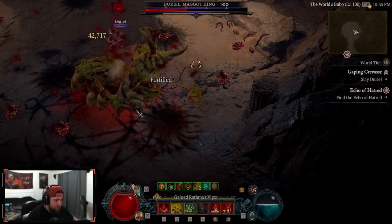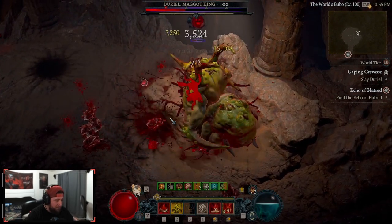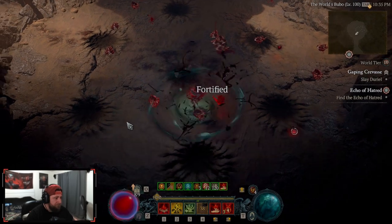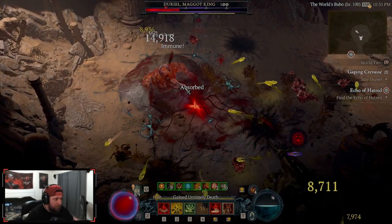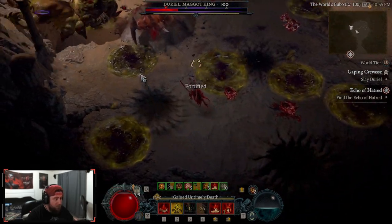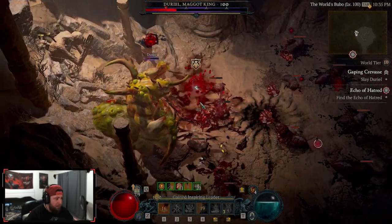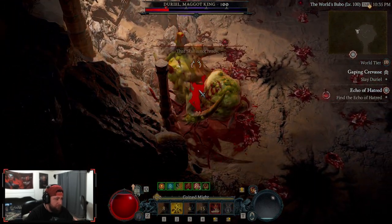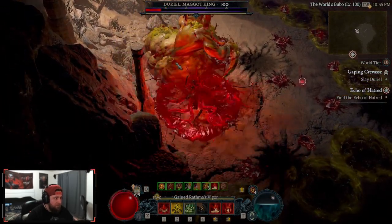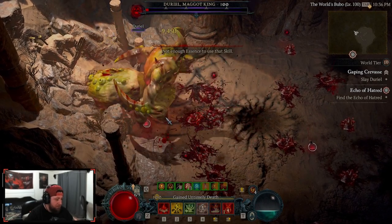We definitely benefit from more targets for sure. Poison damage is really bad for us — like really bad. It's okay though, we're about to get our stun on him. There we go, nice.